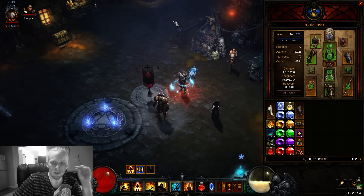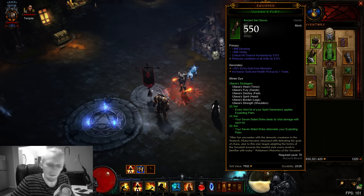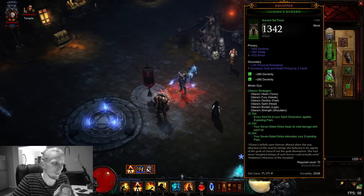It's not designed for Greater Rifts, and if anything this set is gonna get buffed - even though it's already the fastest set that monks have for farming Torment X. If you guys don't know, this is a new monk set, the Yuliana set.